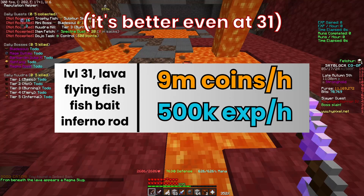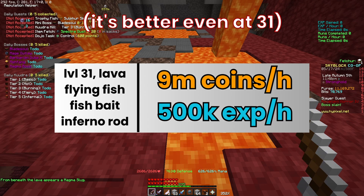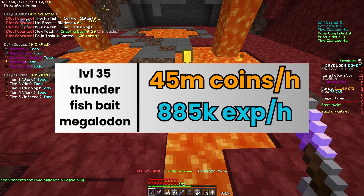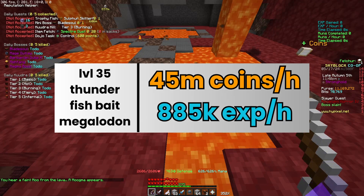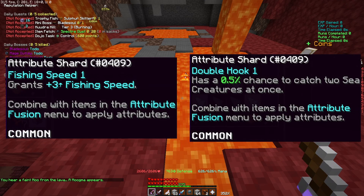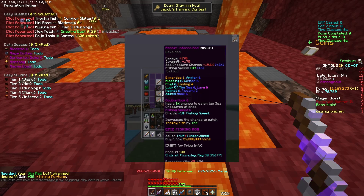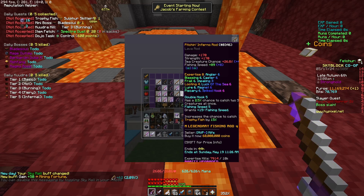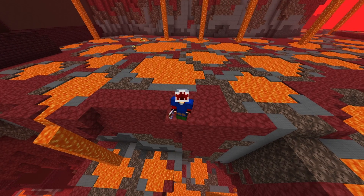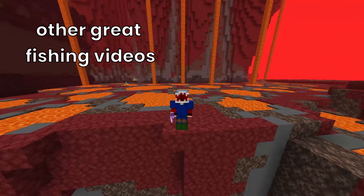At level 35 — you don't need the Hellfire War rod, just get to that level — lava fishing is even better than spooky. But the fishing festival is almost always better than lava fishing. For lava fishing, the best attributes are fishing speed and double hook. It does cost a lot for both, so if you can only get one, the best is fishing speed. Now it's time to stop watching YouTube and go break a rod.